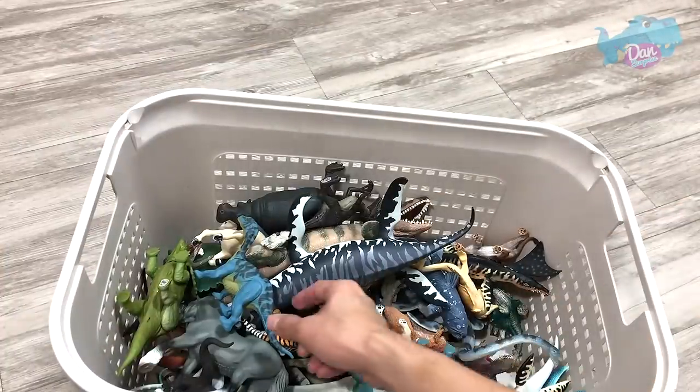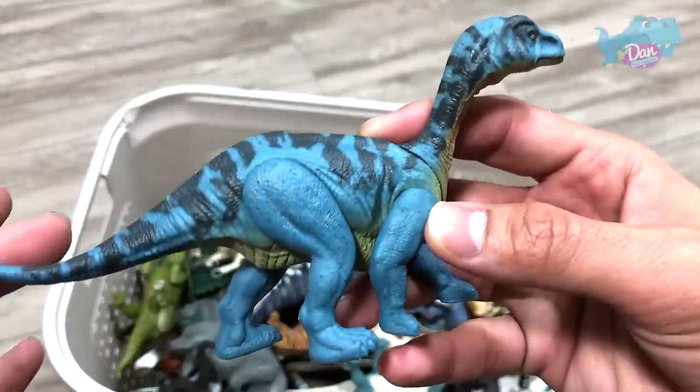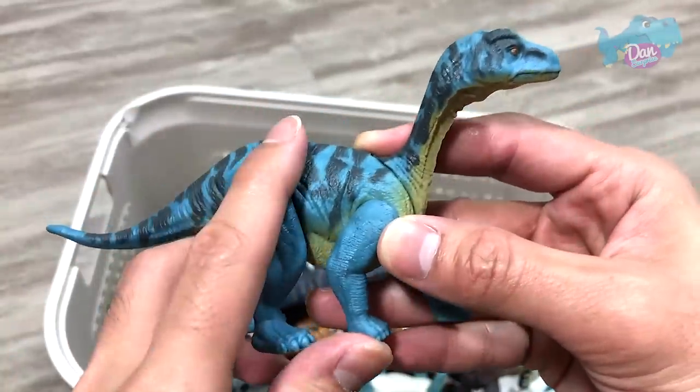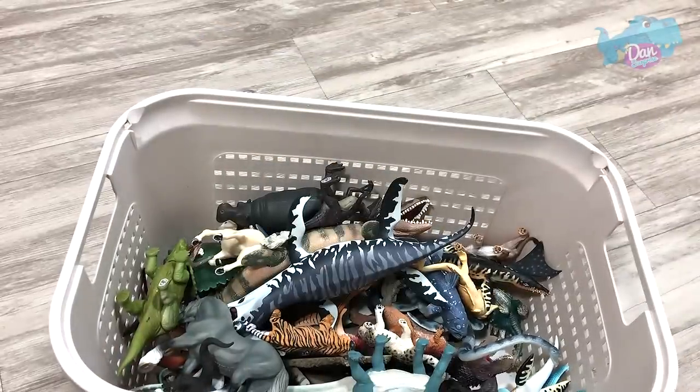Next up, we have this — Mazarus, a Sauropod. It looks very cute to me. It looks like a juvenile Sauropod, a juvenile dinosaur, because it looks very small.